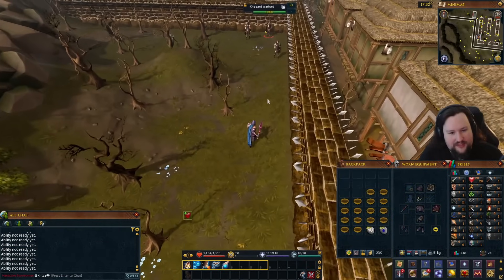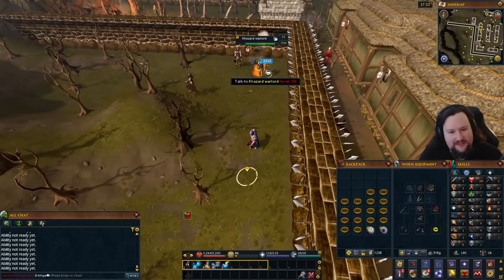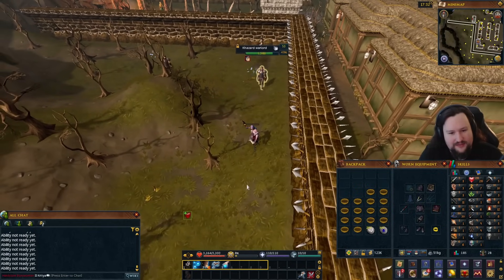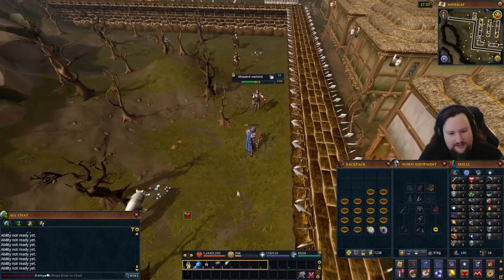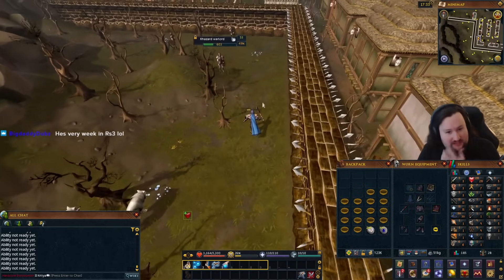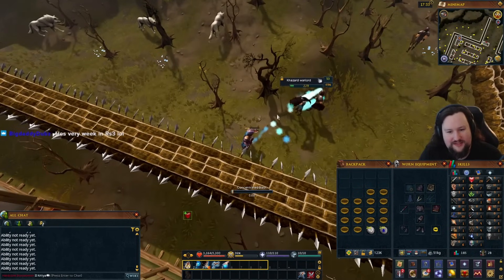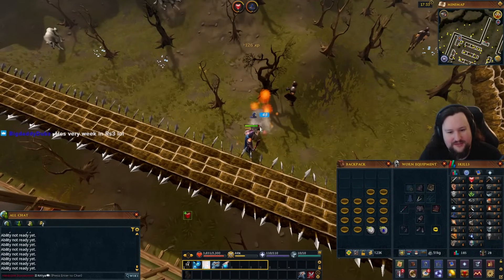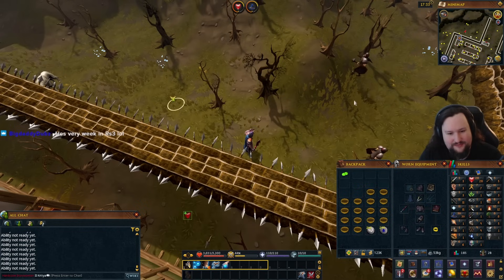Now that we're a bit more robust it's time to start working towards our first mini goal: the 1k total level required to buy a second life. Unlike in Old School, RS3 hardcores can have up to three lives — unlocking the second at 1k total for 100k GP, and the third at 1.6k total for 10 mil. So we want to get that 1k total as quickly as we can to get that safety net in place.